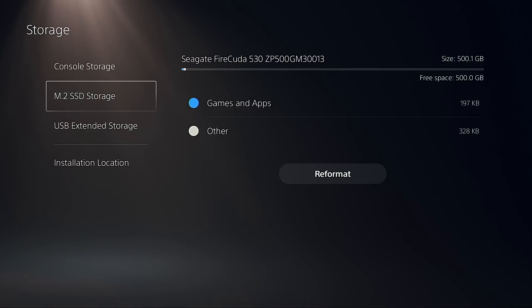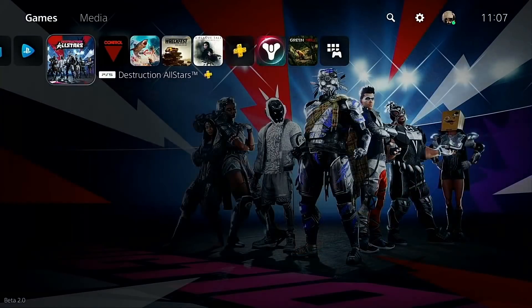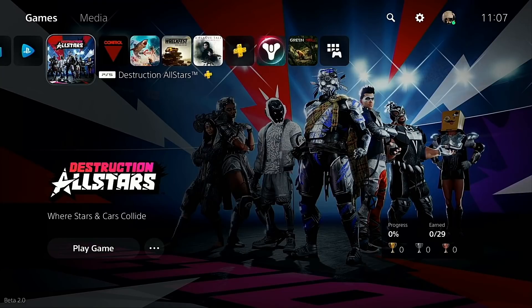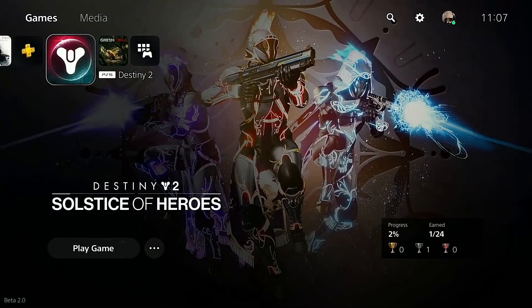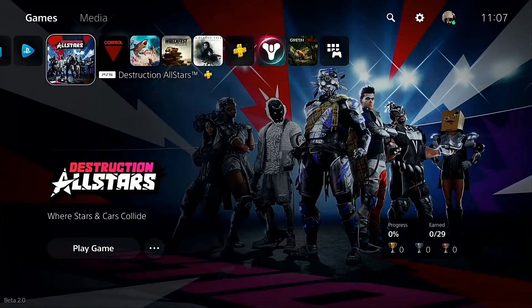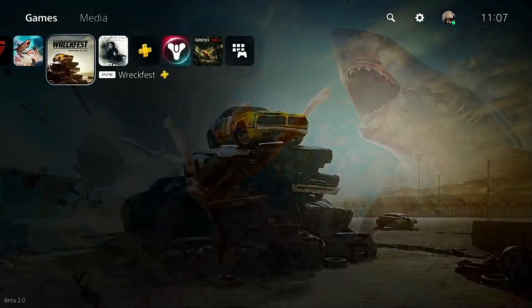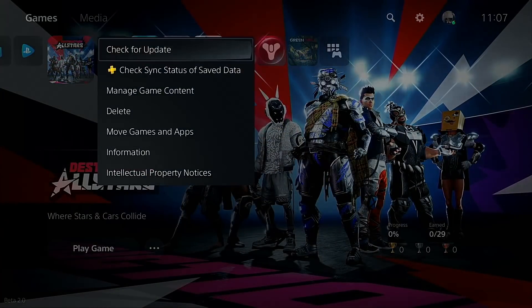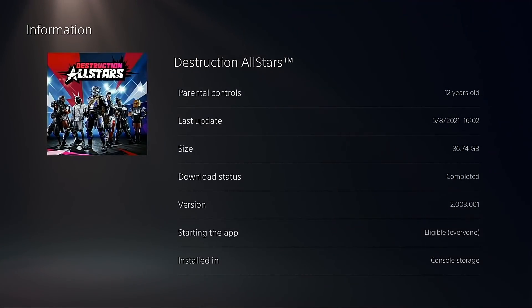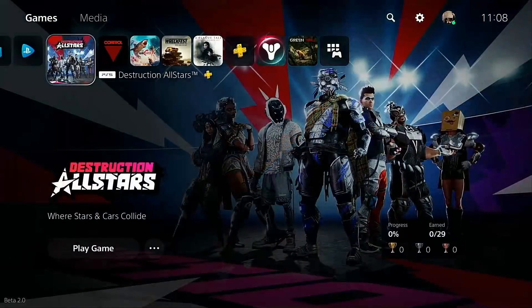From here, the first thing we're going to do is move some games over. In my previous testing — I've updated this in the description of some other videos — I'm running a world-cup-style system for the games. These preliminary tests use mid-range PlayStation games. I'm not going to include Destiny anymore because it has to communicate with the server. We are testing five games in total: Destruction All-Stars, Control, Maneater, Wreckfest, and Plague Tale Innocence. All are PS5 games, currently on the system storage, not the SSD.